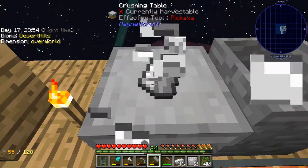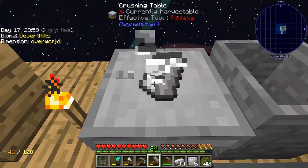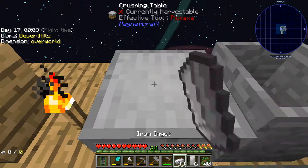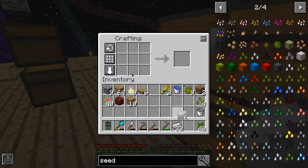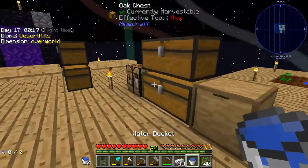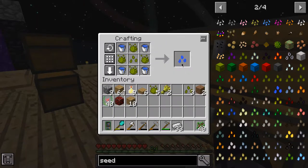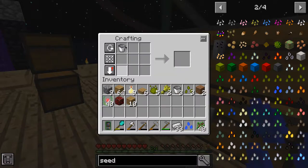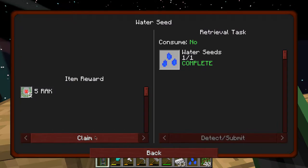I already have a bucket in here, so that's cool. Let's fill it up with water. I think it was something like this - there we go, we've got water seeds. Oh, we keep the bucket, that's awesome. Okay, that's another one complete, plant that.